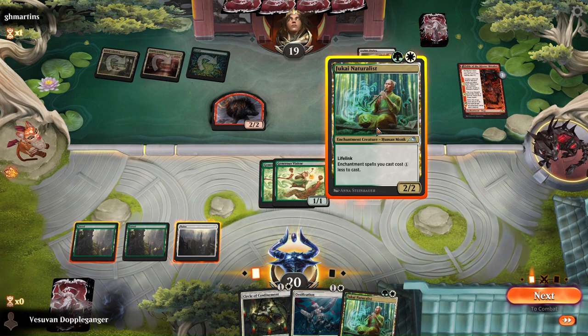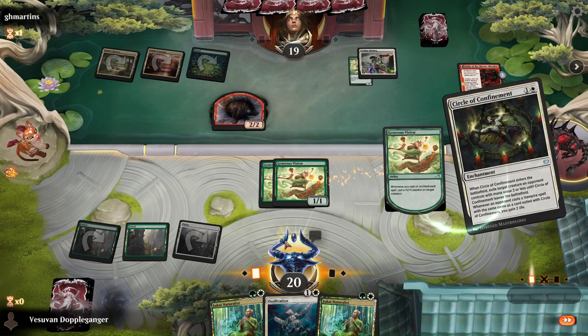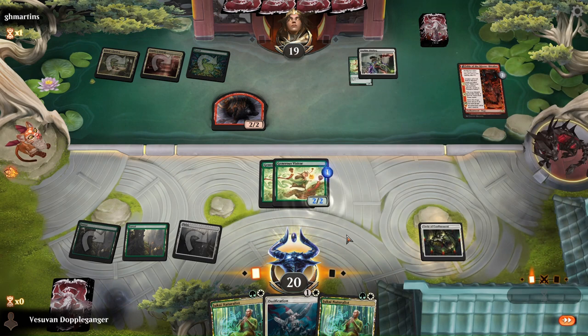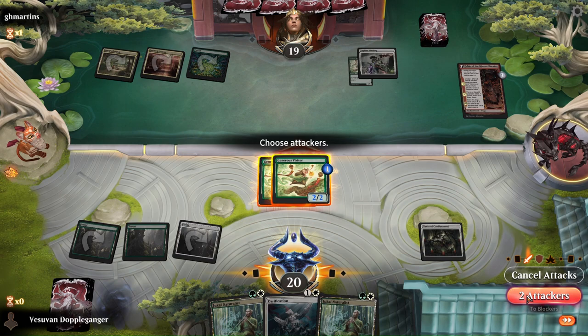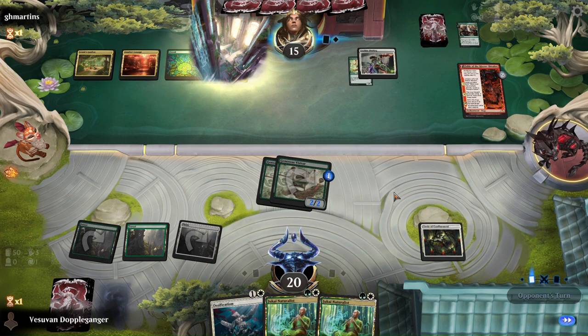I played Jukai Naturalist, attack with both Generous Visitors, but I don't really want them to ramp. I think I'm okay with actually playing Circle of Confinement, helping each of the Generous Visitors. I basically want to save the Ossification for something bigger — either a larger creature or a Planeswalker. I'm guessing they're playing Atraxa here.